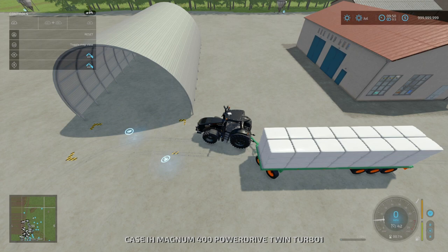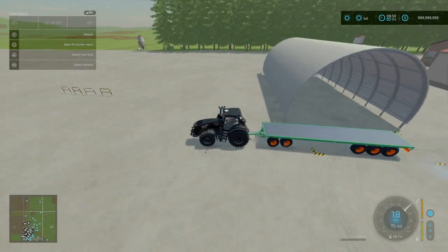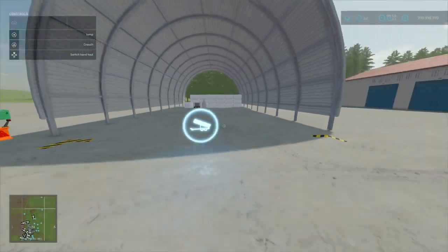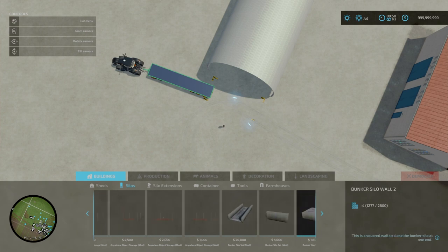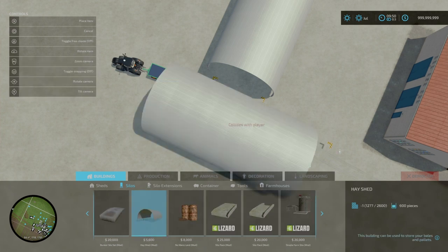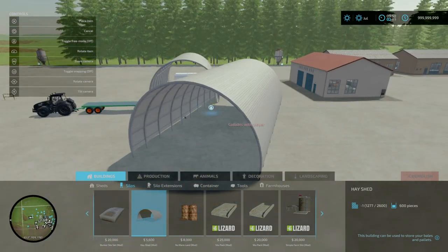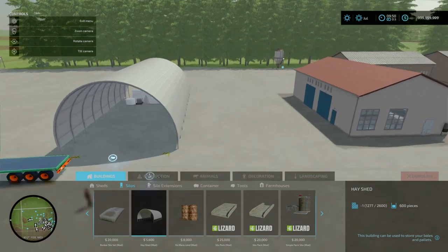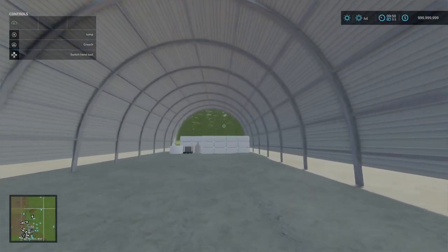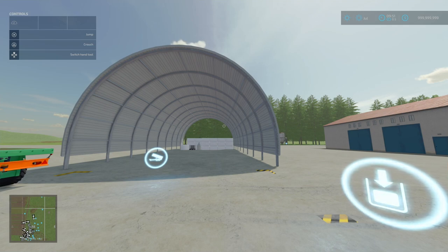Let's put our bales in — we've got 42-sized bales. You'll find this under Build Mode, under Buildings and Silos, with 600 capacity. 4 slots goes down to 1, no colour options. Note: even though the box shows the output on one side, it's actually on the other side. The upkeep is $2. That is the Hayshed by Adub Modding.